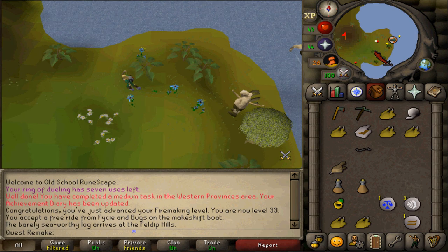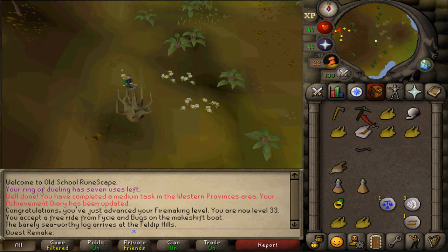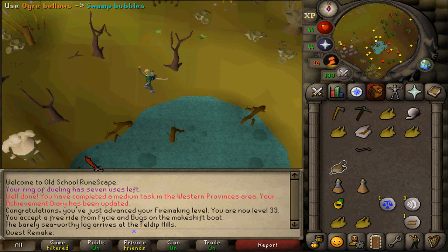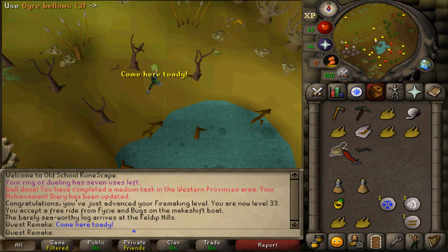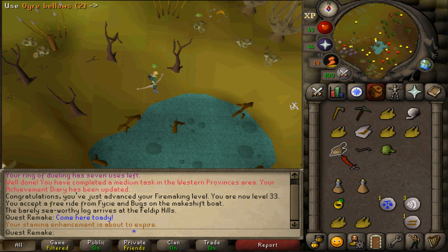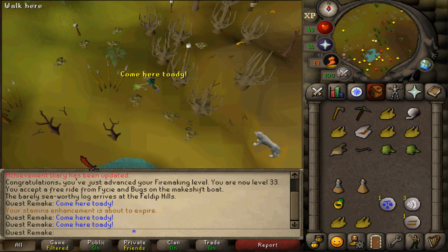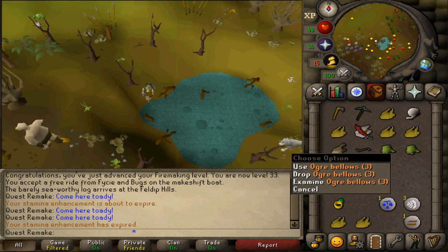Next, run west to the small swampy pond near some wolves, just like in the Big Chompy Bird Hunting quest — you'll need to get three bloated toads. My favourite spot is in the northwestern corner next to the dead tree. Once you've caught the third one, fill up the ogre bellows one more time — be sure to do that. Then run north.